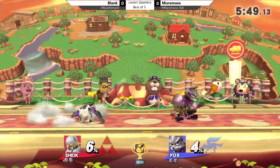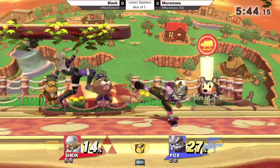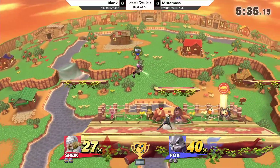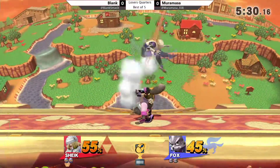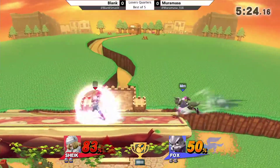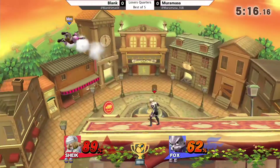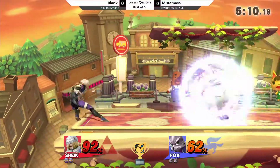He usually goes default. Here he's definitely showing some knowledge. I don't know if there's any Florida people in the chat right now, but if Blank has any Fox experience in Florida. Murumasa looking very confident right here with his up-tilt strings and other strings. Gets a nice air dodge by Blank. Nice side step, but doesn't get the up tilt though. A lot of perfect shields going on.